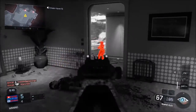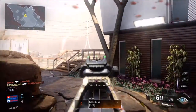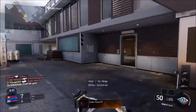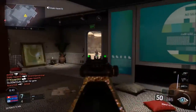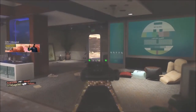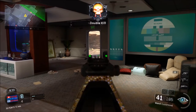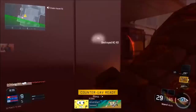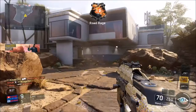For the best class setup, first up we've got the attachments. Even though it's already got a really fast rate of fire, I'd recommend putting on Rapid Fire to make it even better — it's really good with Rapid Fire, I highly recommend it. You don't have to have it but I do think it makes it a lot better. The recoil is very low on this gun, especially with Rapid Fire — you can see it doesn't even move that much at all.